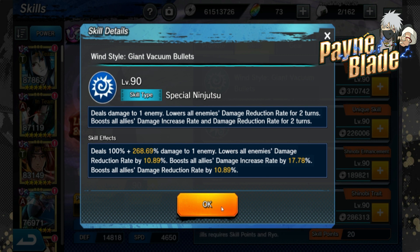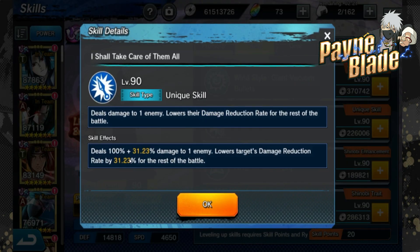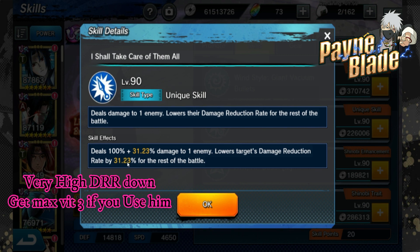He's kind of known for being a good debuffer and buffer, so if you're looking for somebody to fill that spot he's definitely a good choice. Skill two, 'I Shall Take Care of Them All,' is a single target attack that lowers the target's damage reduction rate by 31.23 percent for the rest of the battle - that is insanely high. You definitely want to get his Vitality 3 for this to proc because that is a really high percentage and will likely stick for the whole battle on any opponent. This is going to be great for things like FG and Abyss.